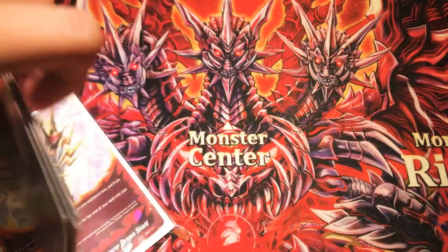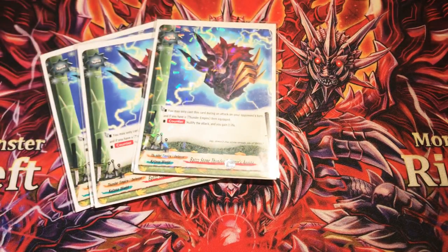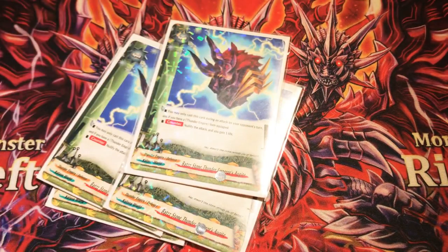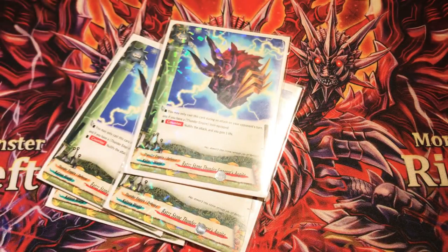And speaking of regaining life, next up we run four copies of Bardstone — Thunder Emperor's All Guide. Nullify the attack and you gain one life. It's basically the same as the Thunder Emperor Dragon Shield, except you gain one life instead of charging one gauge.